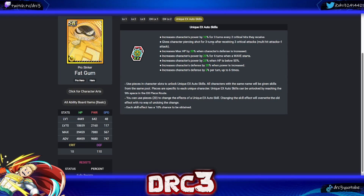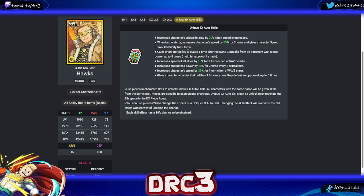Next is Fat Gum. His first skill increases power by 10 for three turns every two critical hits received. His second: gives piercing shot for three turns after receiving three critical attacks — that will be insane on a future UR version. He also has: max HP up by 20 when defense is increased; power up on wave start; power up when HP below 50; defense when power is increased; and defense up by 5% per turn up to six times. He's shaping up to be a defensive character with solid damage potential. These EX auto skills feel designed for a future UR Fat Gum rather than the current SR version.